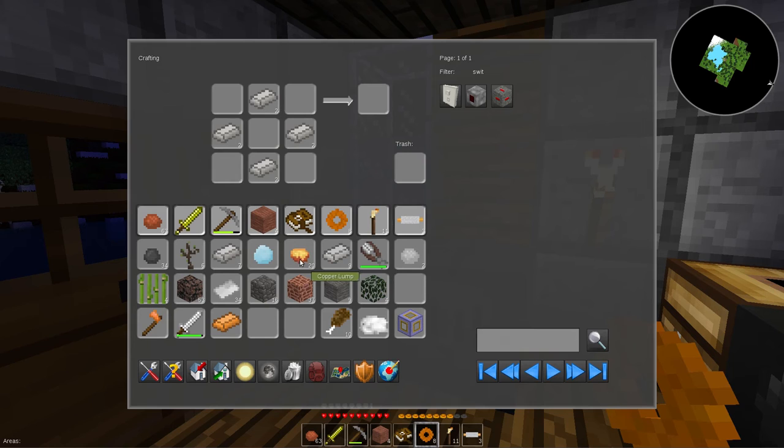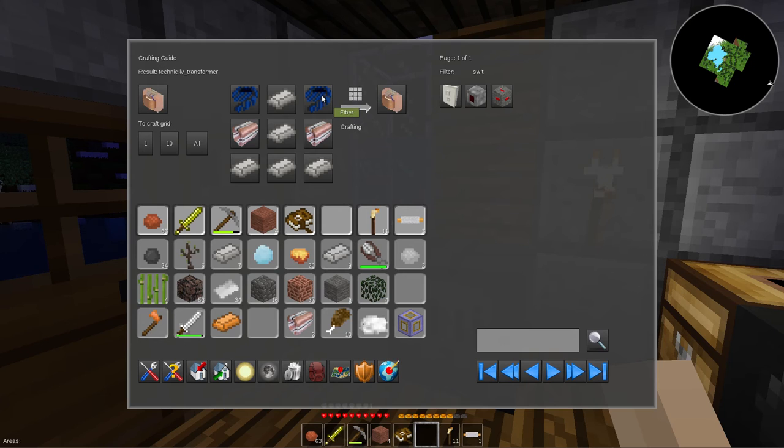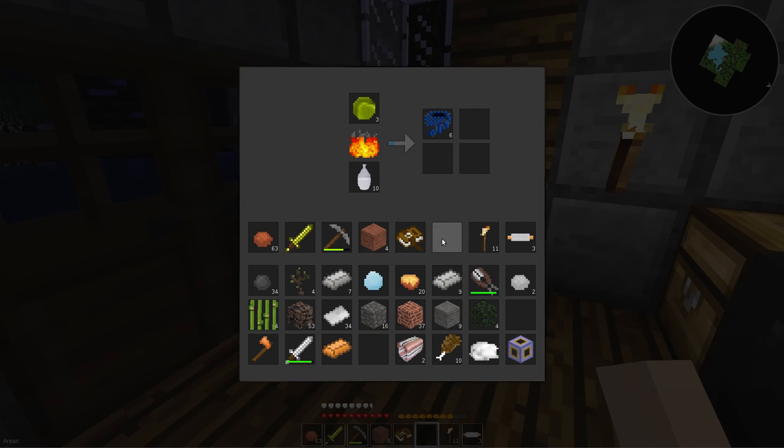Go ahead and make two of these right away. Two copper coils. Raw iron ingots – have enough. All I need now is the fiber. Let's go ahead and throw the two... believe this is how you do it, it's been a minute since I did this. Yes – oh, I only had to do one. Oh well, I'll have some extra fibers then. I'm gonna have way extra fiber.